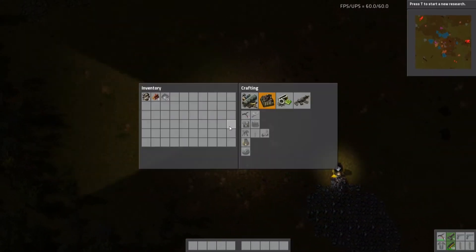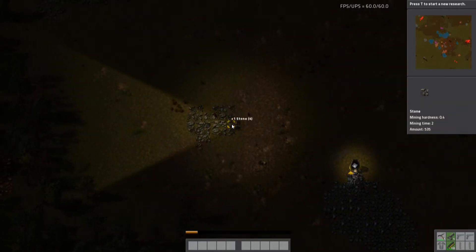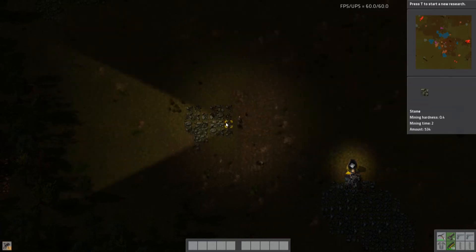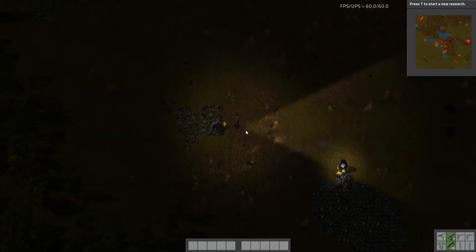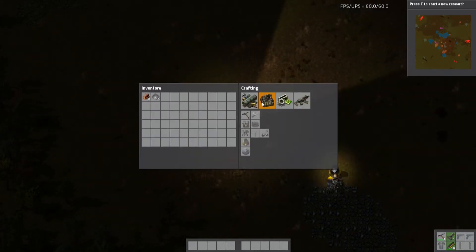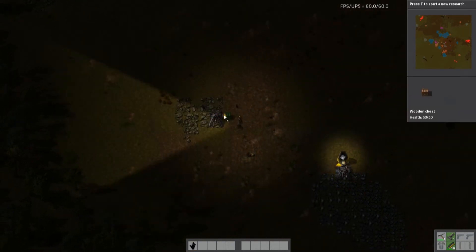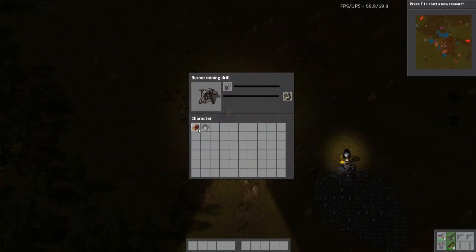I'm going to put another drill over here on the stone so I don't have to mine that anymore. You can see it's crafting sub-components automatically. I can also create a chest with the wood I cut and export directly to the chest. The hotbar down here is one through five and shift one through five — that's kind of neat. Let me get this stone drill up and running with a little bit of wood.